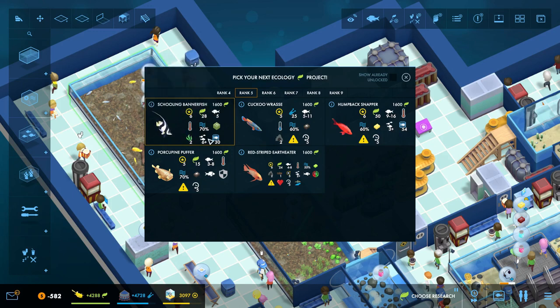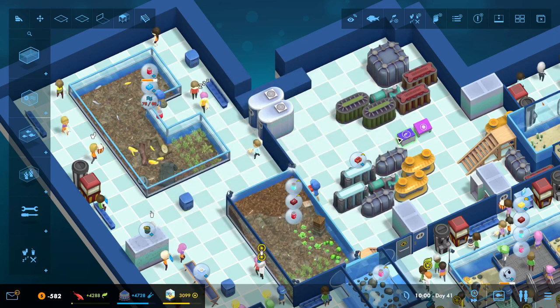If we're going to be doing an ambassador-style tank, we don't want a fish that requires six. Humpback snapper on the other hand — yeah, this guy. I think the humpback snapper is pretty good. Although you need three of them, this is going to be a massive tank — maybe we can go with that. Let's go humpback snapper.